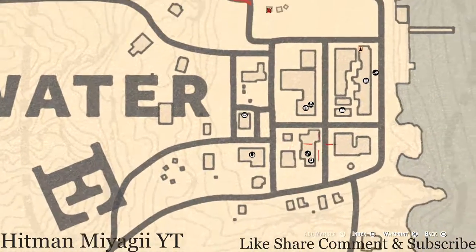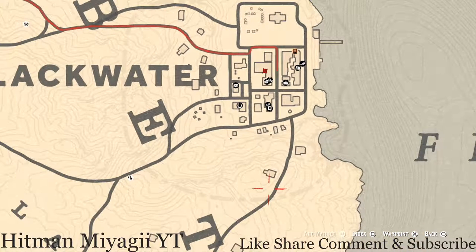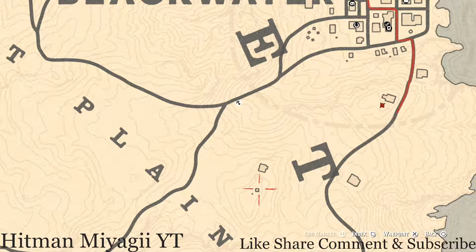There are a couple other things in this area. There's a tarot card on top of the cinema building, on a square vent — that's an Ace of Cups. There's also a random lost jewelry item at the base of a tree right here. And near this house there is a family heirloom — a boar bristle brush — on a bench on the side of the house.